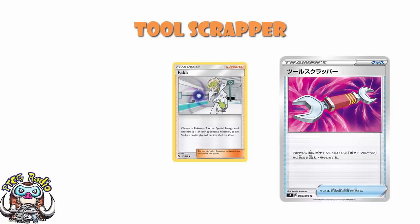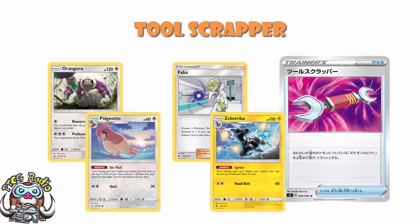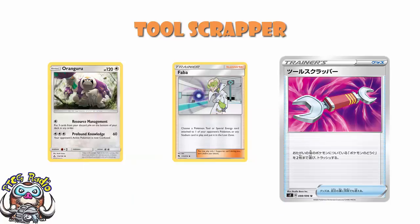No! Fabber lets you choose a Pokemon tool, special energy card, or any stadium in play — but it was only a tool or special energy attached to your opponent's Pokemon, not your own. And you place them in the Lost Zone. It's a supporter — and that basically ruined it. Fabber still sees a little bit of play in Oranguru decks that draw a whole bunch of cards with Pidgeotto or Zebstrika, giving them the luxury of using a supporter like this. And because they're playing Oranguru that can continually recover their cards, they can actually turn one Fabber into infinite Fabber. But that's about it — that's about the only deck that played it.